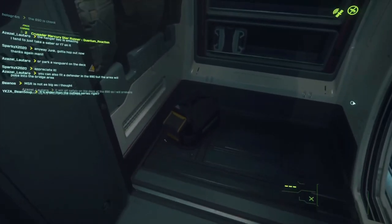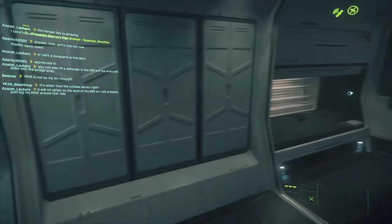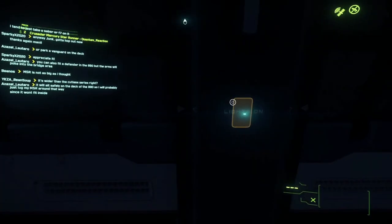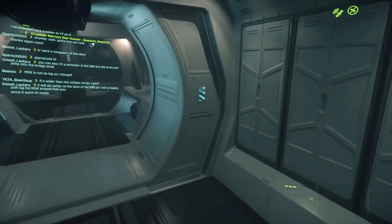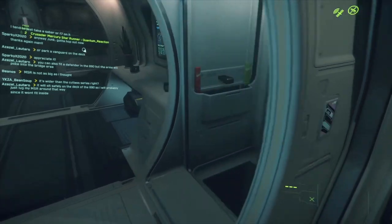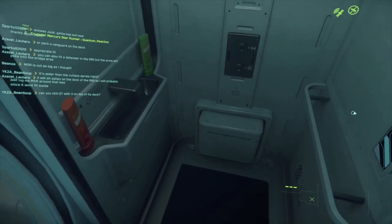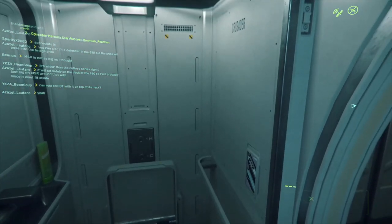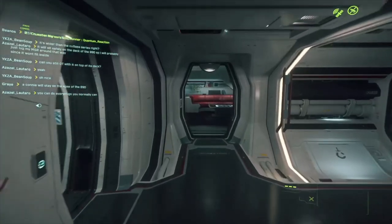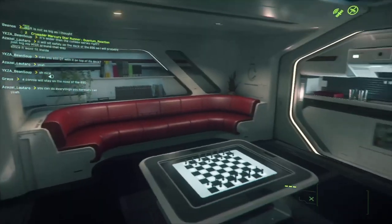This looks like a backpack area, and yes — this is the crew compartment. There are three bunk beds here for the crew. We can turn up the lights — lights on — super cool. We can turn the lights off too. And here we have the toilets. So unlike the Cutlass, which has no toilets, the Mercury Star Runner has all the facilities available.